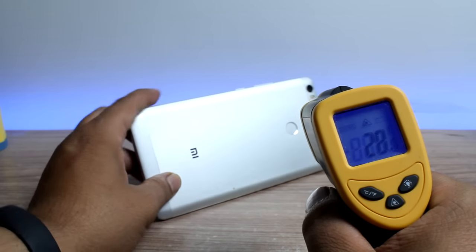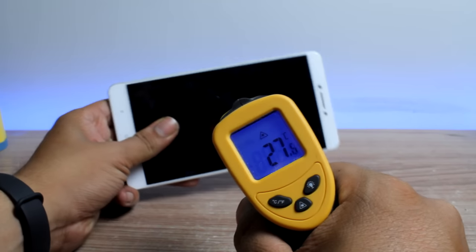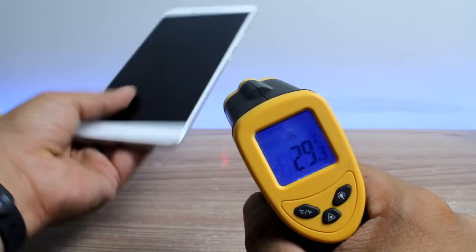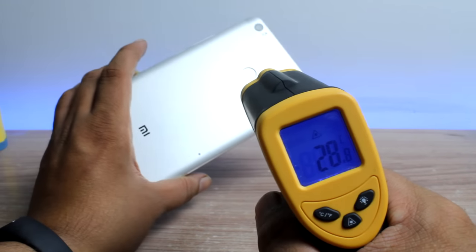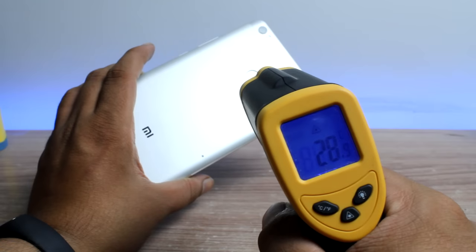Taking up the temperature reading first — while the ambient temperature is around 26 degrees Celsius, the device temperature is 27 to 28 degrees Celsius for both back and front. This video is shot in a non-AC environment and therefore the readings might differ based on your usage conditions. So now that everything is set, let's play some games on the Mi Max.